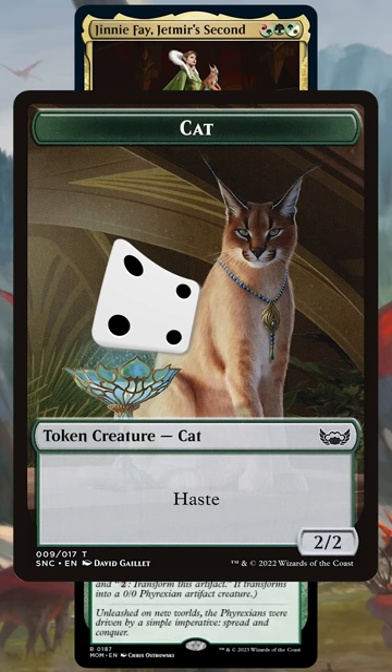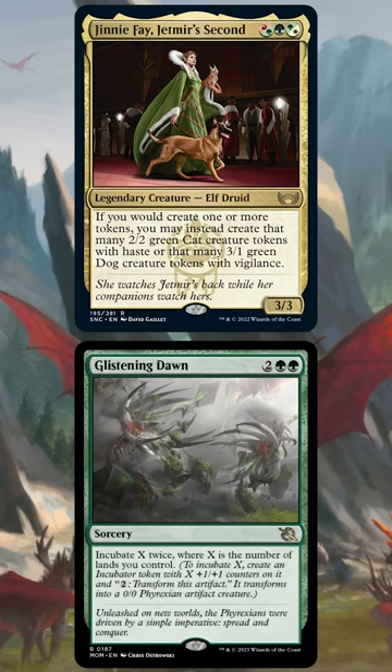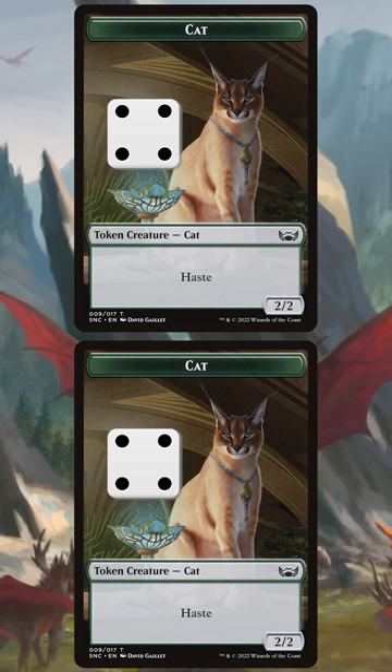The best part is the tokens keep the +1/+1 counters from Glistening Dawn, which means for 4 mana, we end up making 2 hasty 6/6 cats.